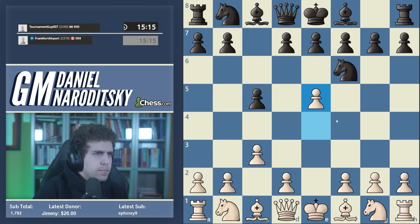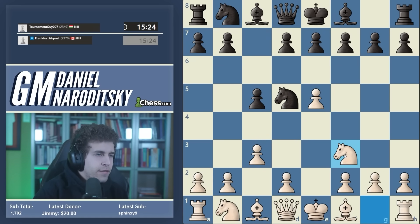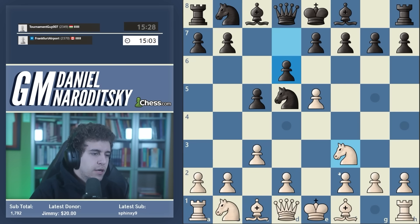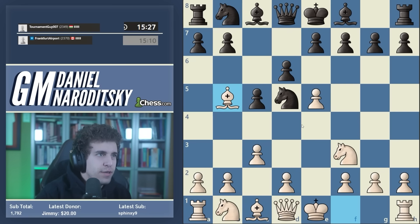Out the Alapin: Nf6, Nd5, Nf3, d6. So here in this position the traditional move is to play d4, but in the Alapin Chessable course - I forget who the authors are, I think it's Ganguly and Chasмджanov - they recommend a really interesting idea that kind of revives the line.